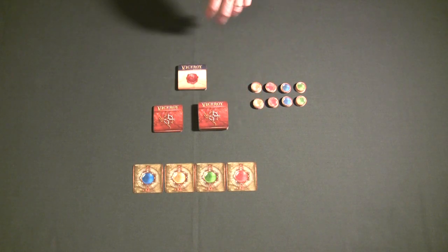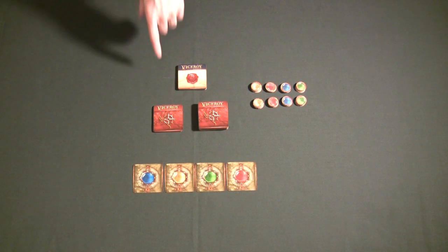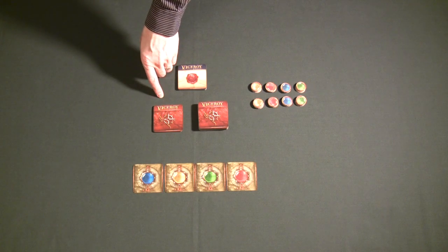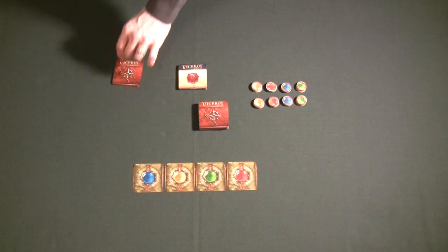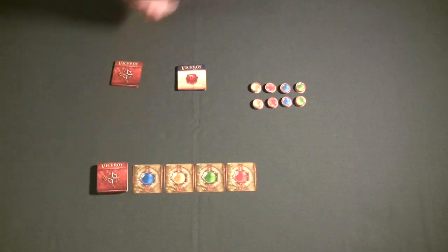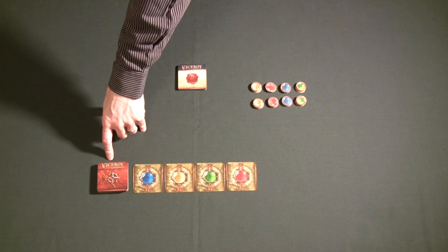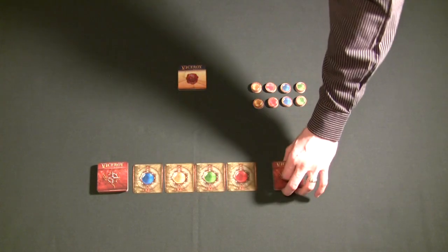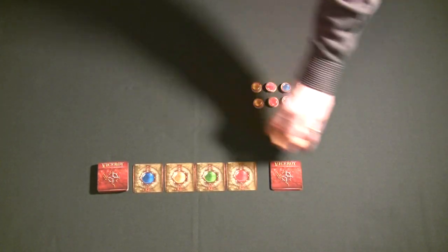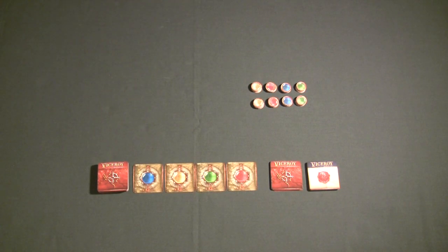Next, split the character deck into two piles: a large pile and a small pile. Count off 12 character cards — these are handed out to players at the start of the game — and the remaining 48 cards form the auction stack. This is a very important point: every time a character card's ability lets you draw a card, you never draw from this large 48-card stack — ever. Always draw from the small stack or the law deck.